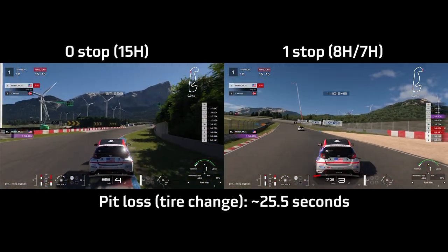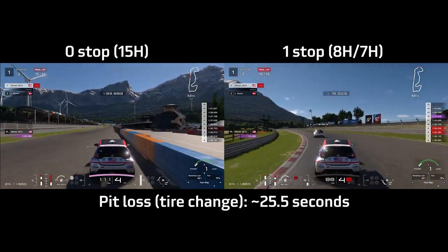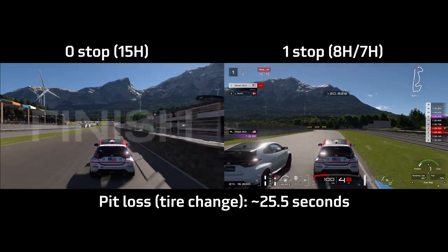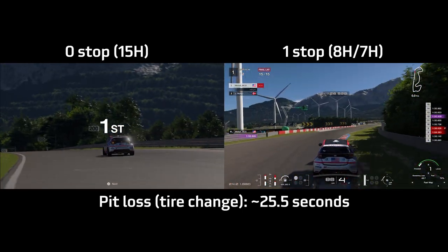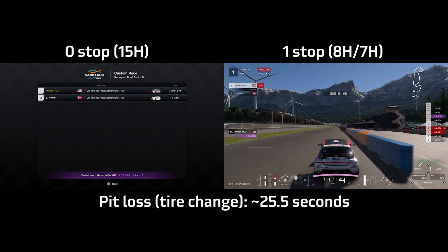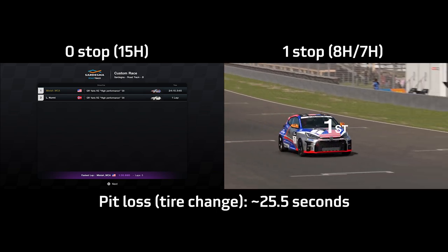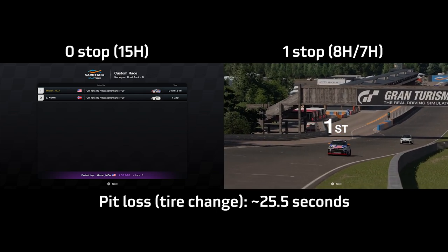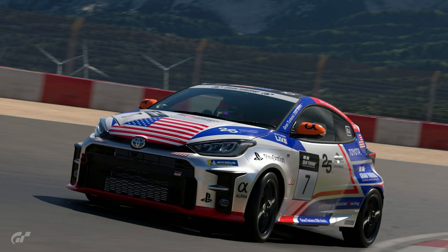The one-stopper on those brand new sports hard tires is getting 135s, maybe 136s towards the end of the race — but that's still not enough to catch the zero-stopper doing 136s and 137s, because the pit loss was so big: 25 and a half seconds. The pit loss is so big that even if the one-stopper was going as fast as possible, it's still not enough. The zero-stopper crosses the finish line with a 24 minute and 15 second run, whereas the one-stopper ends up with a 24 minute and 31 second run. Even with a completely dead tire, the zero-stopper beats the one-stopper because of that 25-second pit loss.